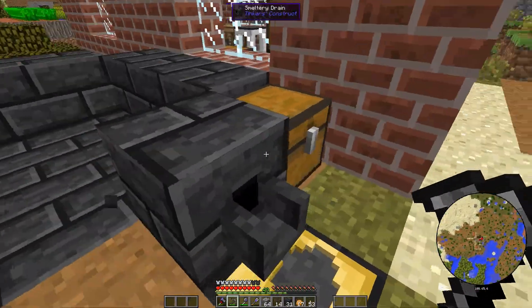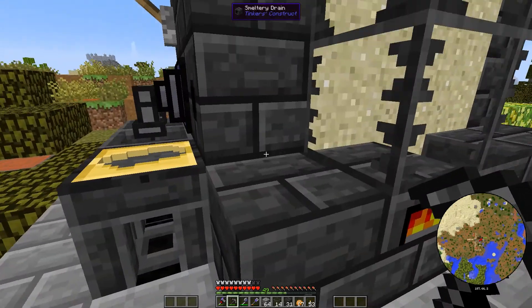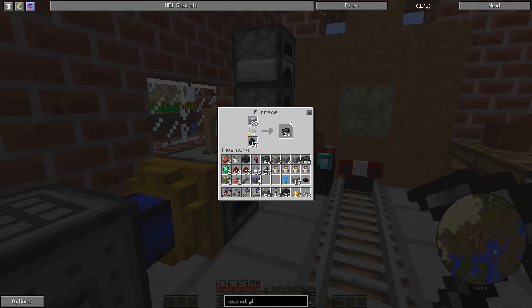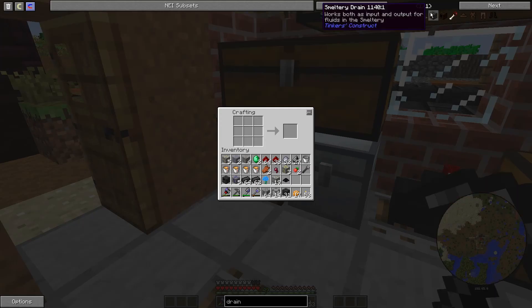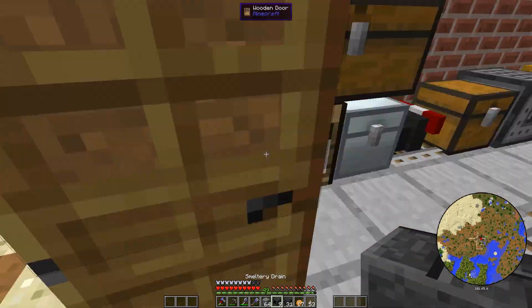Let's take this controller. This is out of lava, so now we can just make some more. Let's make some more drains - I do want quite a few drains because there's really no reason not to have them. Which one is that? Smeltery drain, isn't it? There we go. How many should we make? Twenty-one is a bit too much. Nine? Yeah, we'll go with nine. I don't know if we'll ever use all nine, but that's what we're doing first.